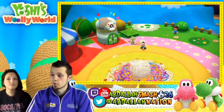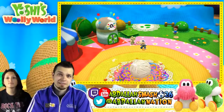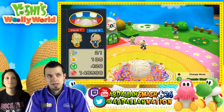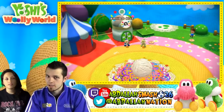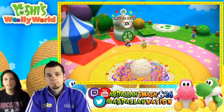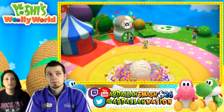We're gonna go through the level 100%, getting all the beads, wools, patches, stamps, smileys, and beat the level with 100% health. And Jess has been looking at all of your lovely comments, so thank you guys for commenting. Last time I got to be the Lucina amiibo — that was really fun.